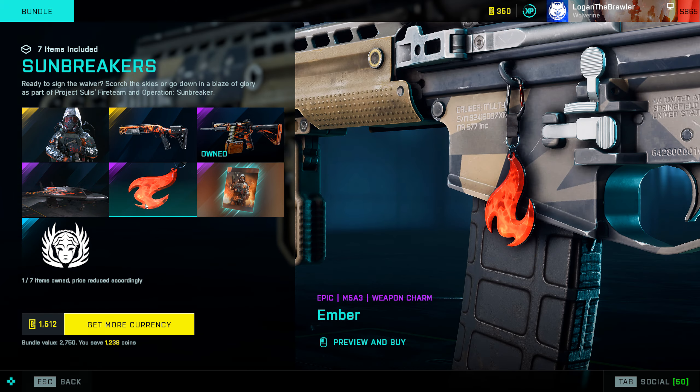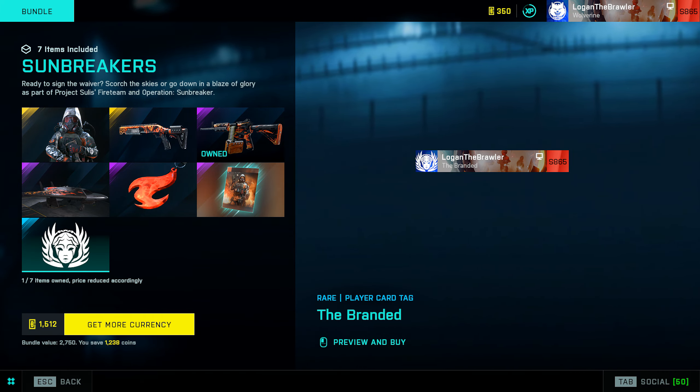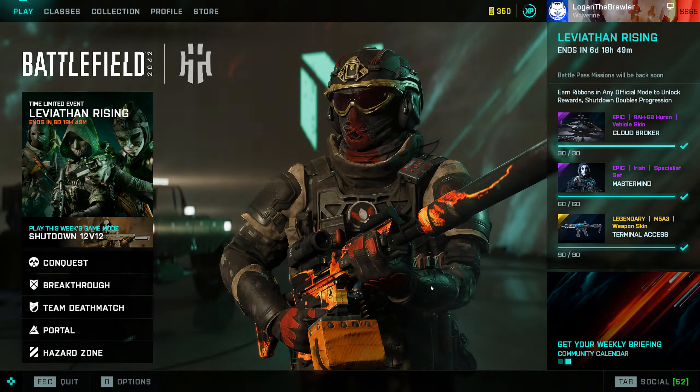This is for the Drauger, the latest addition - Rise from Ashes. We also have a weapon charm called Ember, a play card called Fire Starter featuring the Angel skin, and a play card tag called The Brandon.